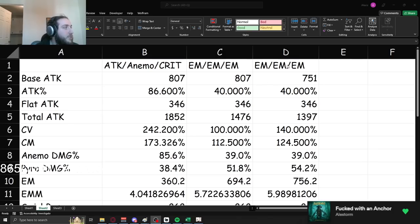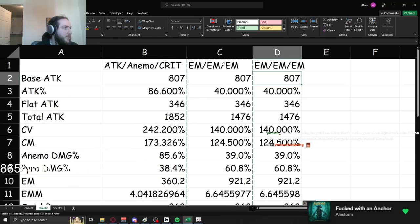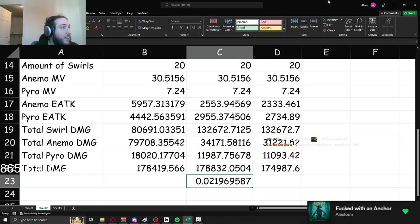Also, refinements on Iron Sting don't actually do very much. R5 refinements on Iron Sting give a total of only 2% higher damage — about 0.5% per refinement. It's technically doing something, but it's very insignificant. Overall, I wouldn't recommend it if you have a use for your billets elsewhere.